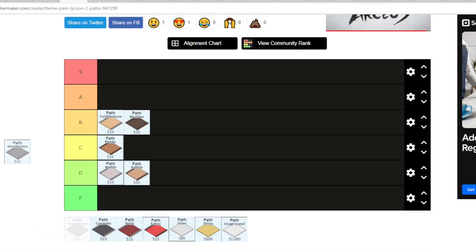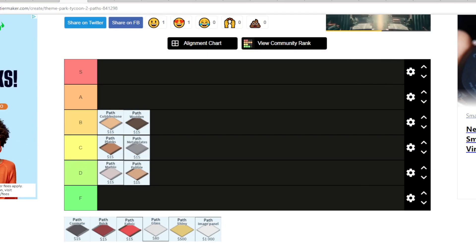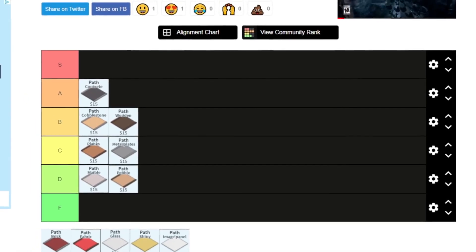Next up we have the metal plates path. It's not really my thing either, but some things you can make it look good with, so I'm putting it on C. Next up, the concrete path. Honestly, I think the concrete path is the best one we've had so far, and I'm actually gonna put this on A because you can make so many things look good with the concrete path.